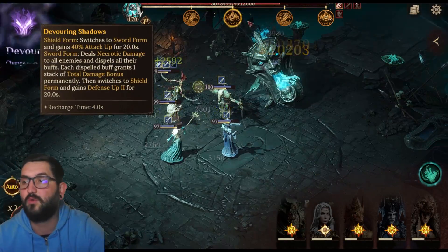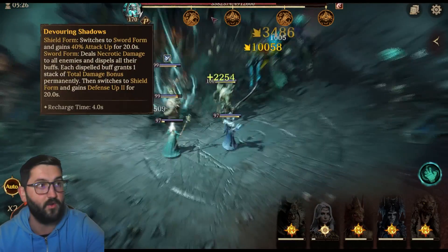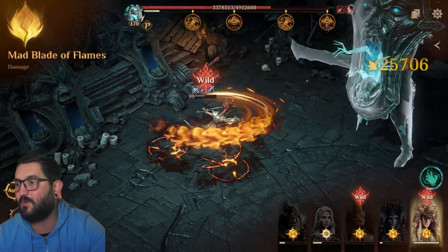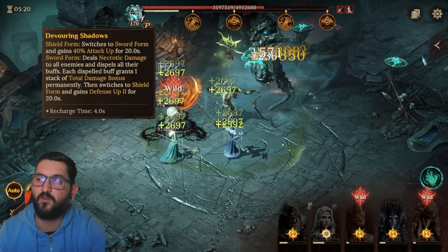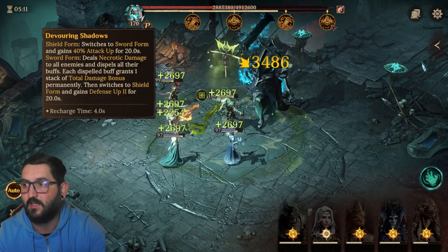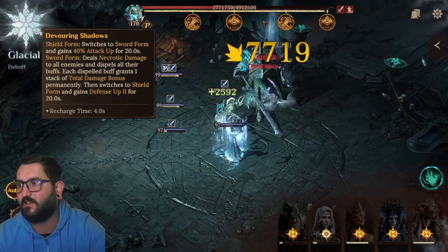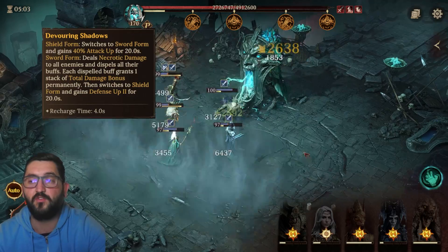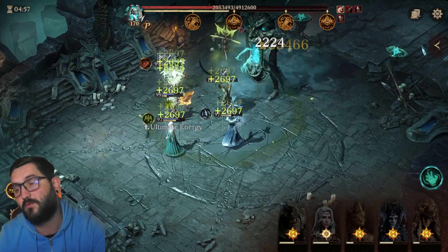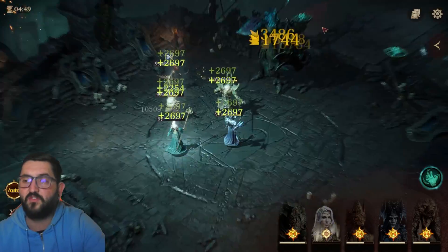You need buff prohibition — not necessarily exactly when I do it, but you want it before the boss puts attack up. The reason I do it at this specific point is because if I land it just before the boss does his buff phase, he's not going to get defense up and he's not going to get attack up either. Voresh's buff prohibition lasts 10 seconds, and from that trigger point to the boss's buff is about nine seconds, so it always covers both the increased defense and increased attack of the boss.